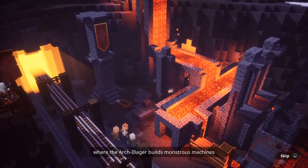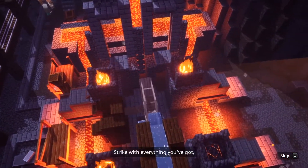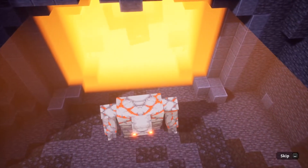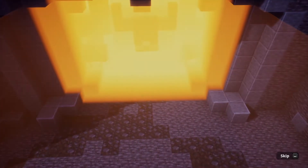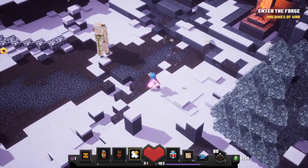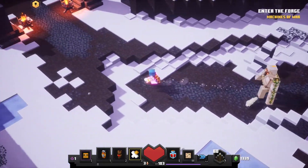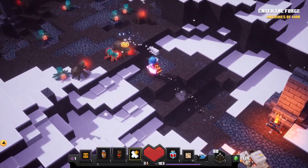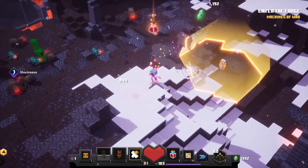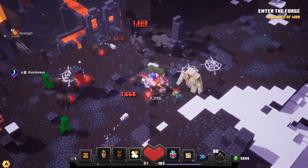We get the mission briefing: where the Arch Illager builds monstrous machines that devastate the villages of the overworld, we must strike with everything we've got and raze this forge to ruins. We've got 14 hidden chests - what the heck! Usually I find a lot of chests but there are a lot of hidden rooms apparently. The weapon is not great against ranged enemies but this is our difficulty and it shreds through.